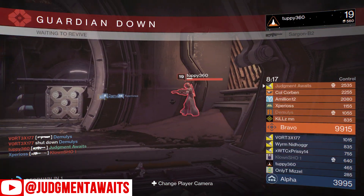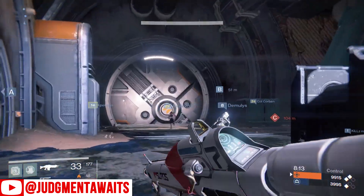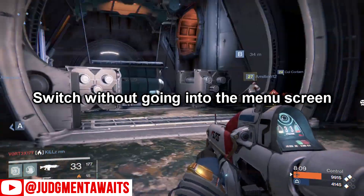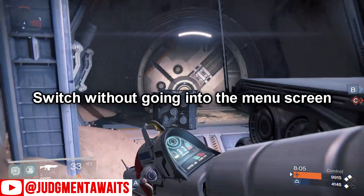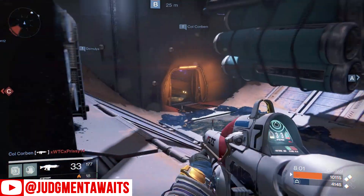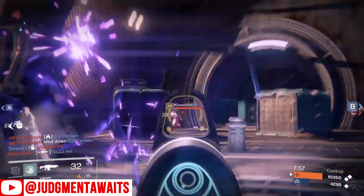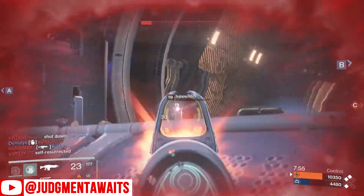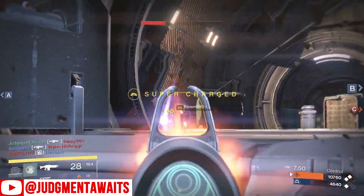Speaking of switching faster, I would like the ability to actually switch different weapons in-game without going into the menu. Maybe hold X and get a quick radial or D-pad interface where I could switch my secondaries or primaries by going left or right. There's got to be a way to change weapons without fully opening the menu and getting shot up while you're doing that.